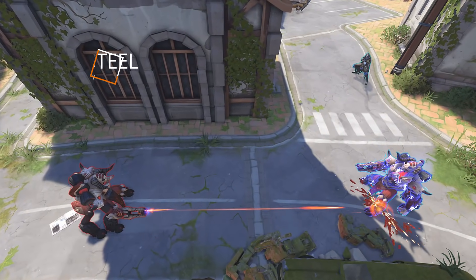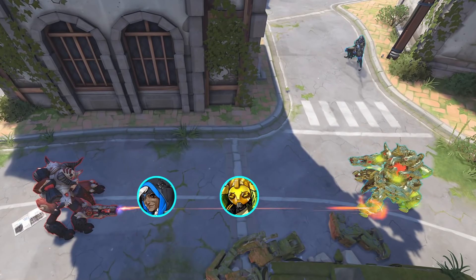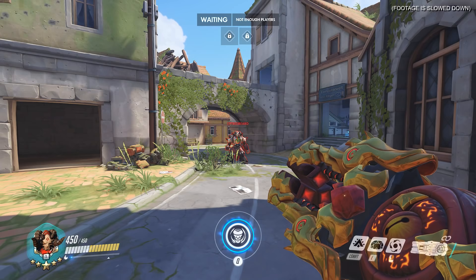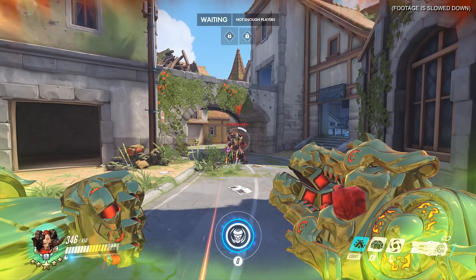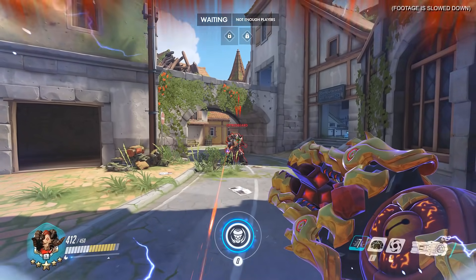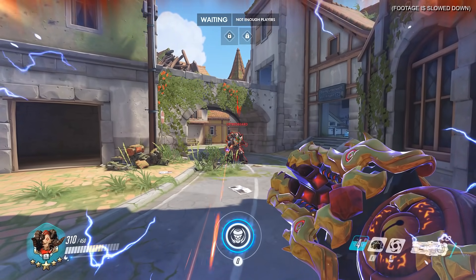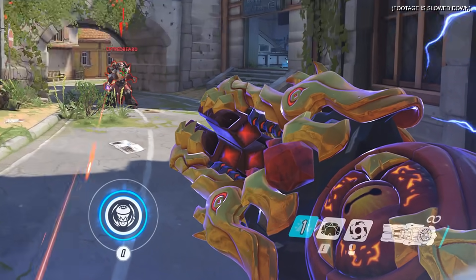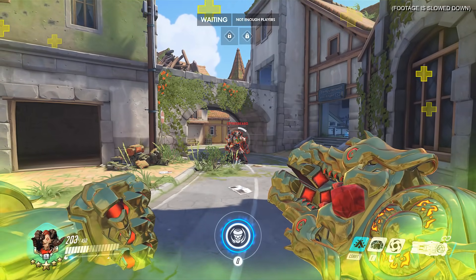Combo number 2 is what I like to call the Stainless Steel. All you need is an Ana, an Orisa, and good cooldown management. With Orisa's Fortify now reduced to an 8 second cooldown, you can cycle through abilities like so. Step 1: use Fortify, which gives you 5 seconds of 50% damage reduction. Once you're no longer golden, step 2: your Ana is going to nano-boost you, giving you 8 seconds of 50% damage reduction — the exact time it takes for Fortify to come back up. So once nano-boost is over, step 3: use Fortify again for another 5 seconds of 50% damage reduction.